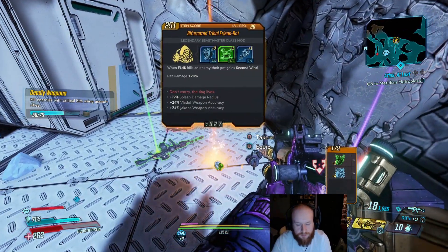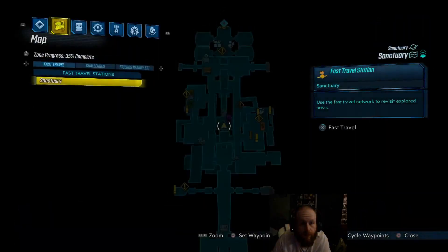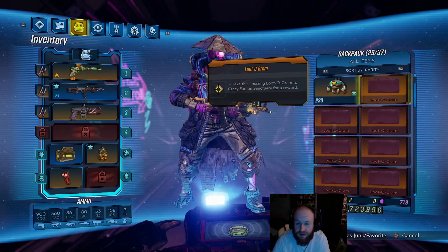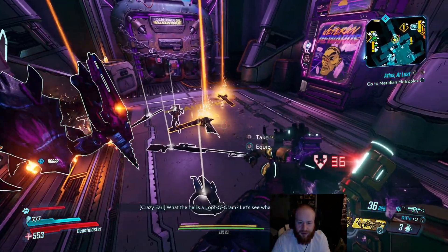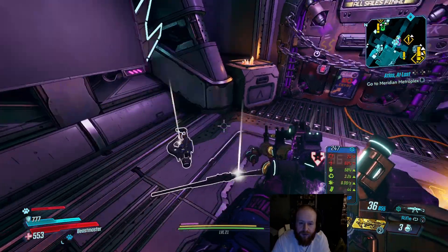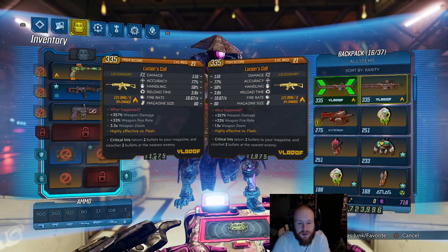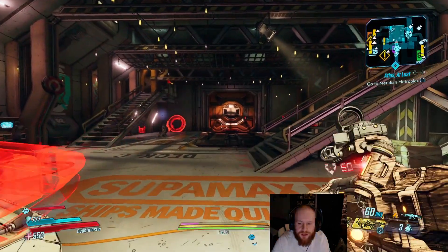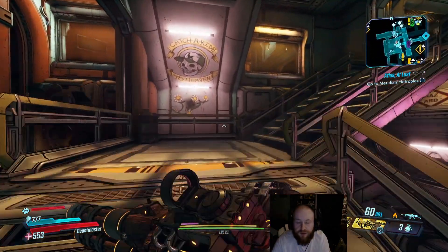Are we just going to get every Flak class mod before we even get halfway through the story? I currently have ten Ludograms, so we're going to see if we can't get something from Old Earl. We got a fire one, got two fire ones, and we got a Butcher we unfortunately can't use. The two fire Lucian's Calls are identically the same except for the sight. We got ourselves a Lucian's Call — right on!